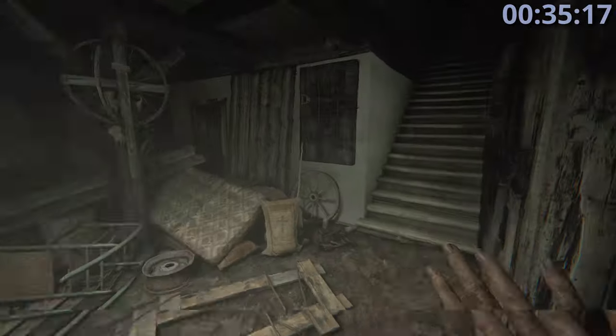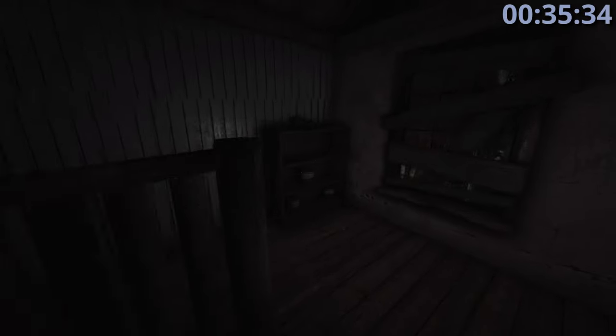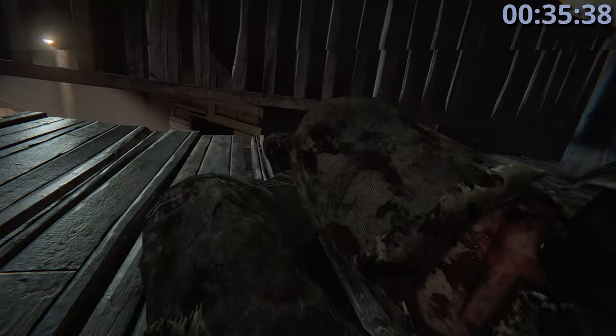Run up the stairs, take a right to go up more stairs, and get in front of this door. You can see the door on the video — I'll try to brighten it up so you can see it, but as soon as you open it a chase starts. Go around those tables, up the stairs, around here, and slide through this gap.